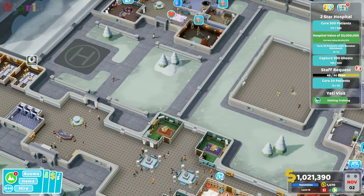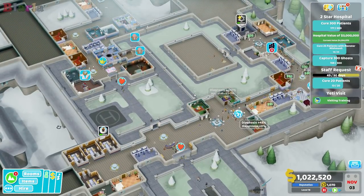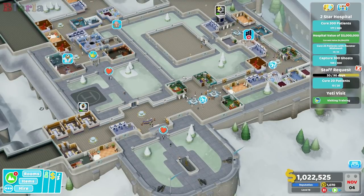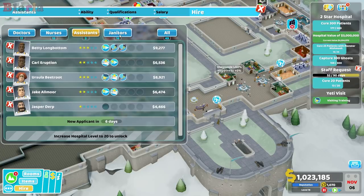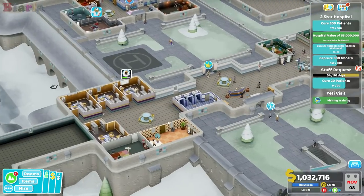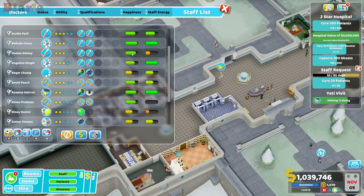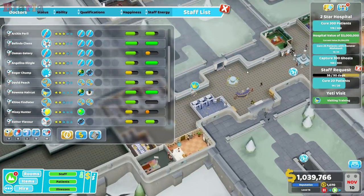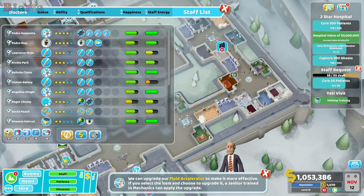Before we have another big expansion and add a bunch of departments that we're still missing, I think it's time for us to have another big training session and sorting of the staff we currently have. At the moment there's no doctors, nurses, or janitors we want to hire, so we're going to sort out what we have. Let's have a look at our doctors.